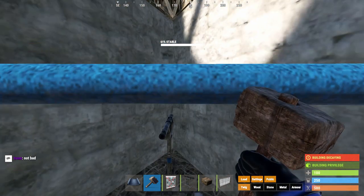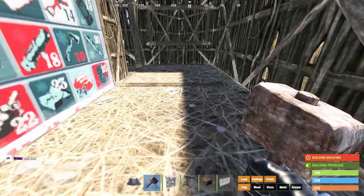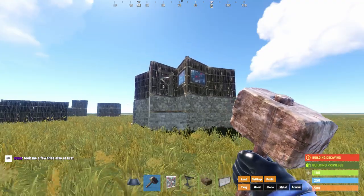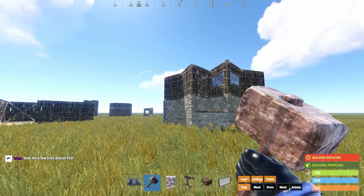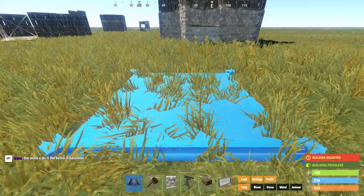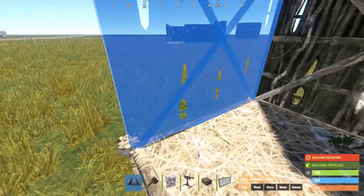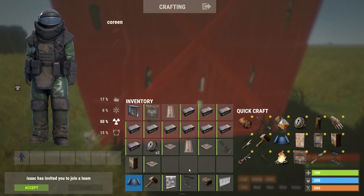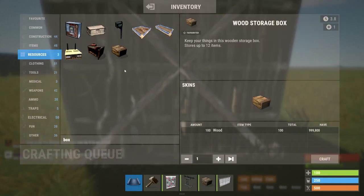But the key thing is: use all these ideas, put them together, and create something unique. A lot of people focus on the base that's hardest to get into using the perfect raid formula. But in my opinion, one of the things that matters most is disguising where certain things are. If someone doesn't know where your tool cupboard is, it's all that much harder to get access to it. And if they get into a base, get down to that last foundation, and they see something like this — they see the drop box — now they're going to be pissed.